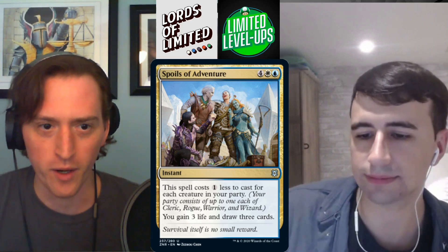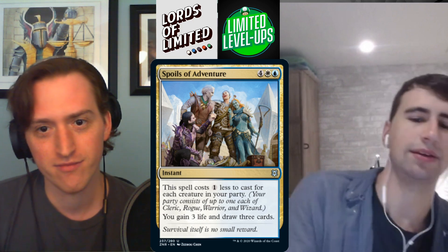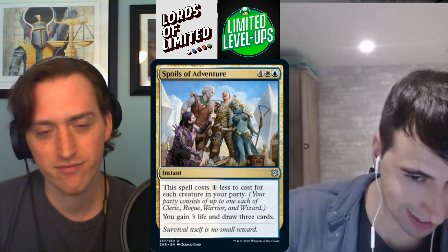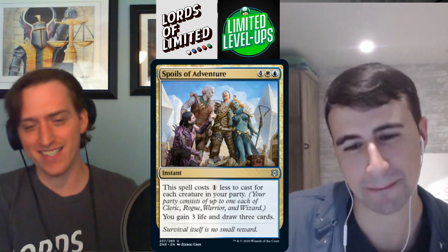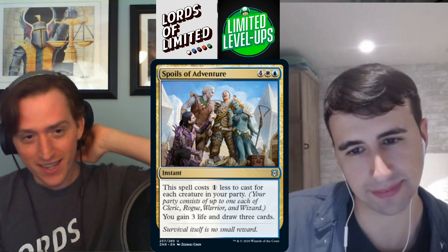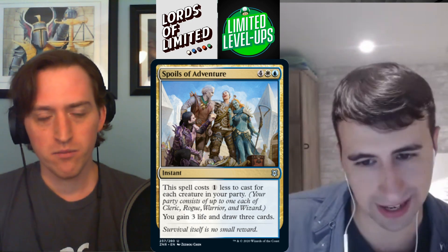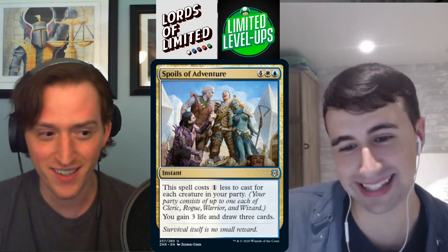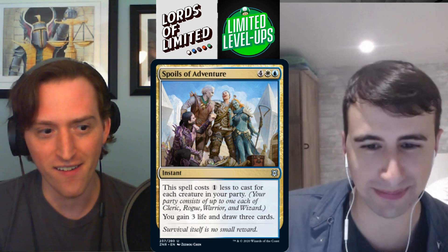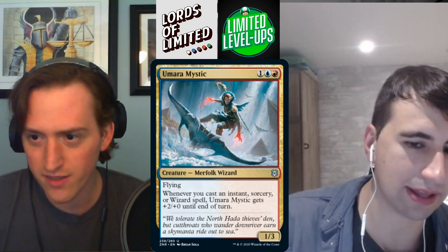Spoils of Adventure — four mana white-blue instant. You gain three life and draw three cards, but the spell costs one less for each creature in your party. If you cast this for two mana, it's busted; three mana is great; four mana is fine. It's sort of Kiss of the Amesha-ish. This card is quite good — B.